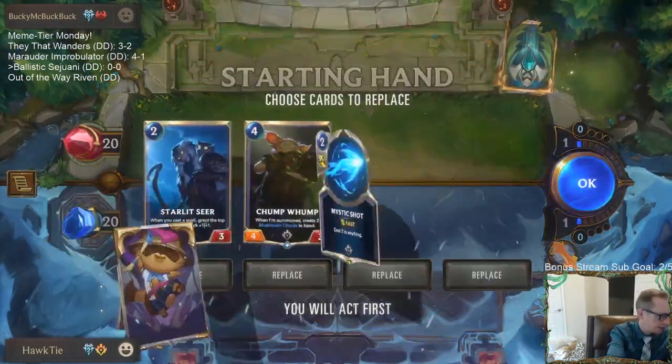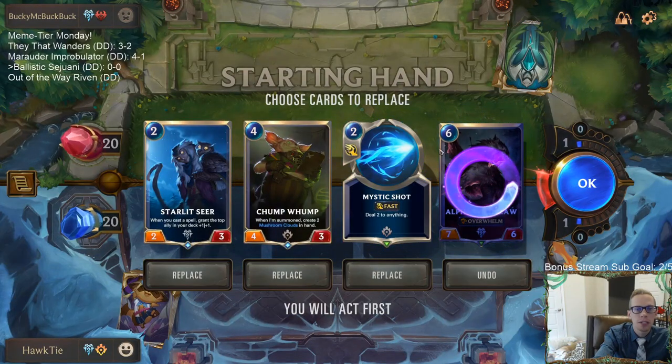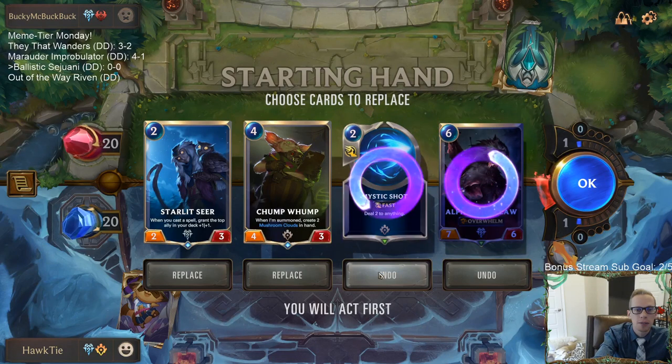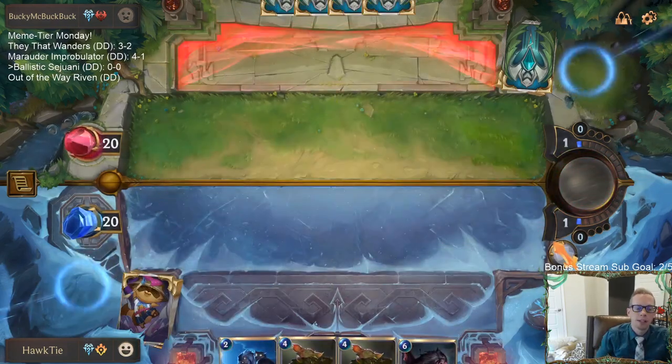Alright, let's start game one. Wildclaw is definitely going — not sure what Mystic Shot is going to do here since it doesn't kill either champion. I'm going to keep Chump Lump though, it's a nice blocker.